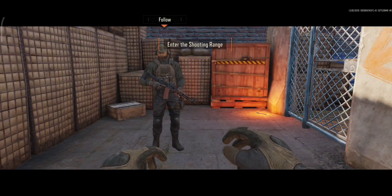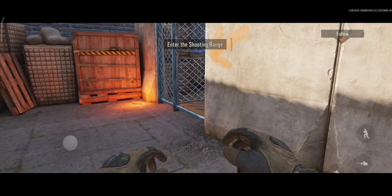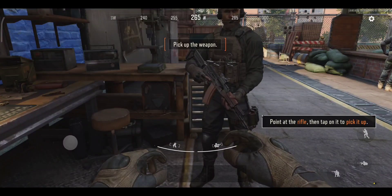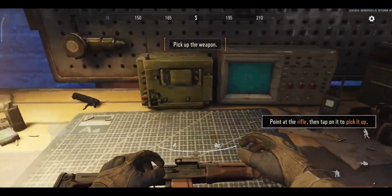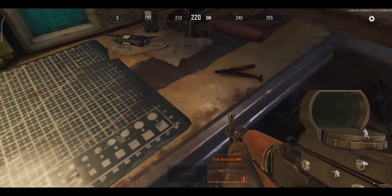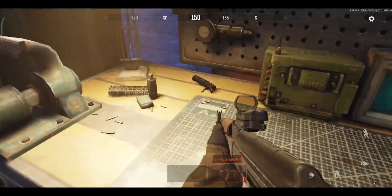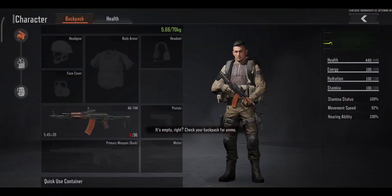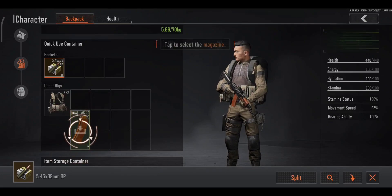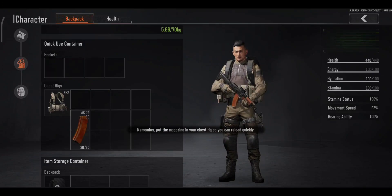Follow me to the range. Pick up the weapon. Check the magazine to see how much ammo is left. It's empty, right? Check your backpack for ammo. Remember, put the magazine in your chest rig so you can reload quickly.